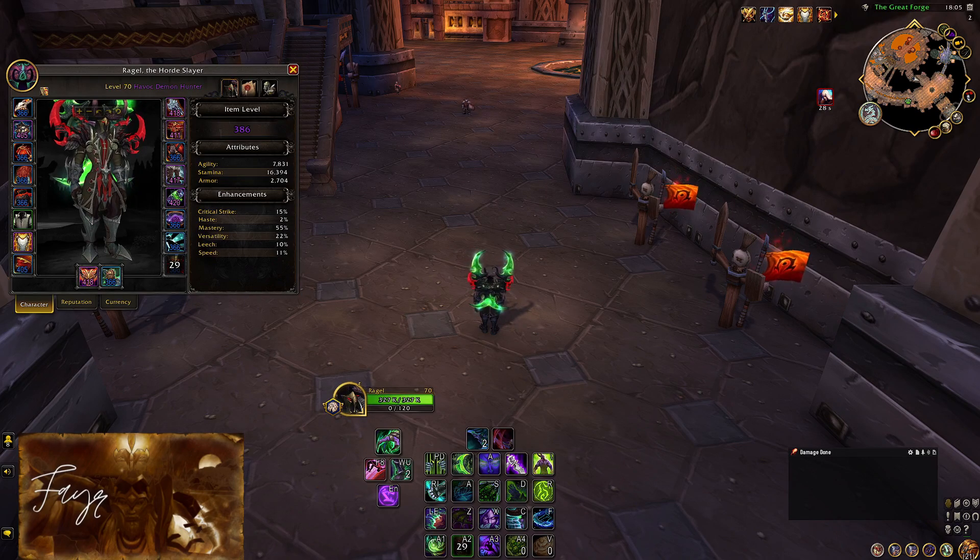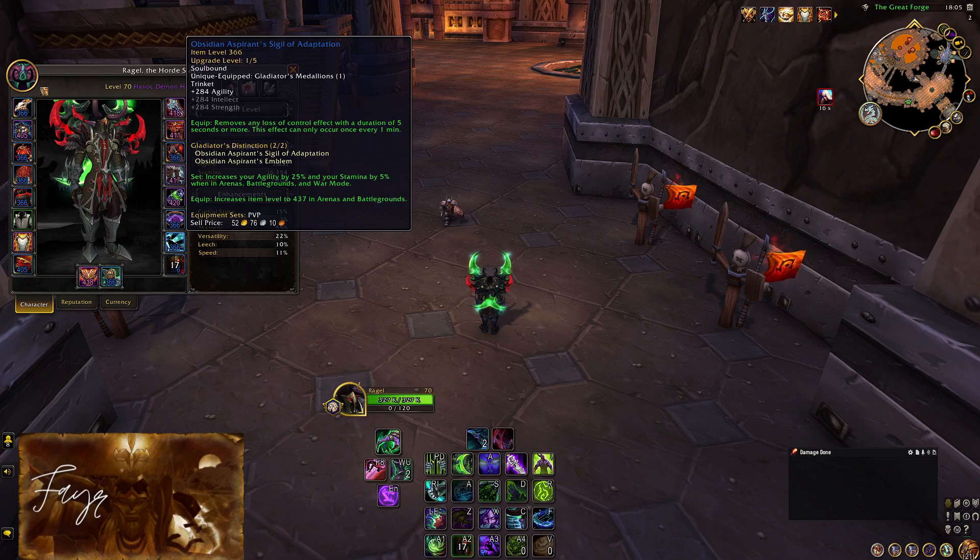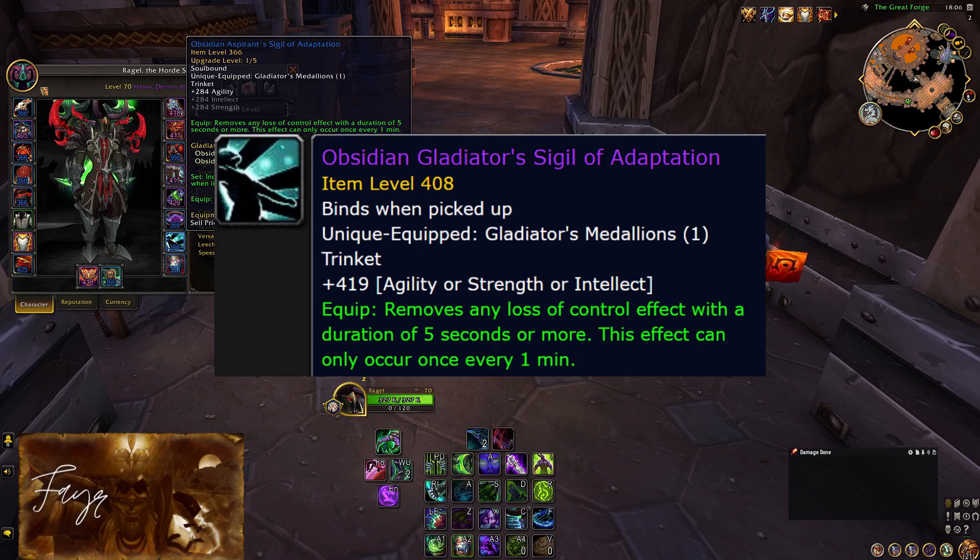Now let's take a look at the trinkets. This topic is highly dependent on your playstyle, so take this as my personal opinion and not as the absolute way to go for everyone. For crowd control removal, you have two options. If you are playing with a pre-made arena team able to communicate with your healer, then Medallion is the way to go, as you will be carefully choosing when it is worth using. However, if you are playing solo shuffle or without comms, then I highly advise you to use the Sigil.